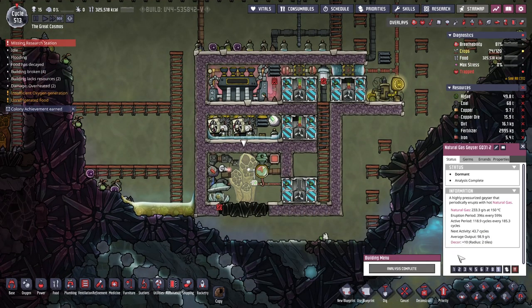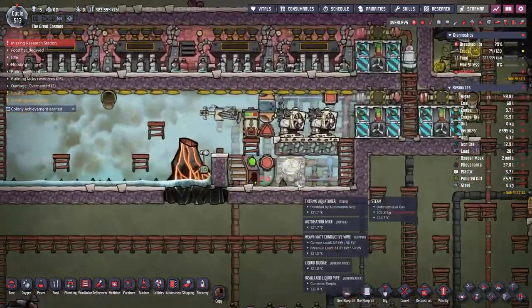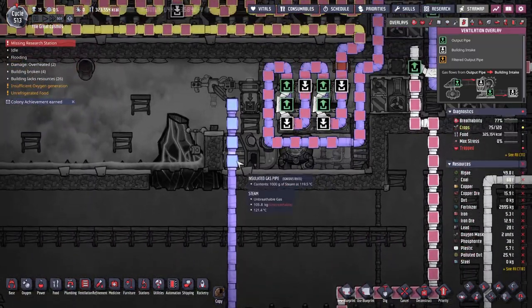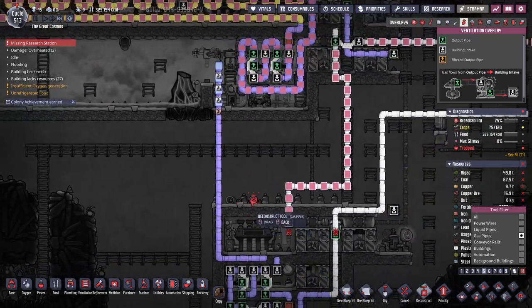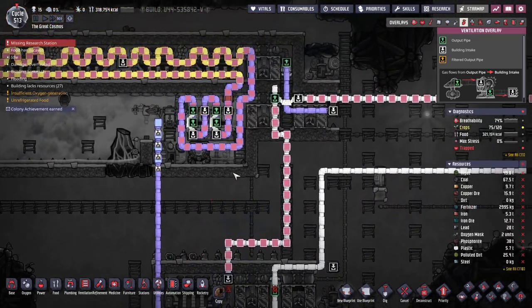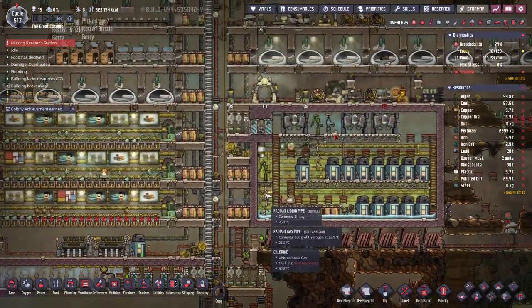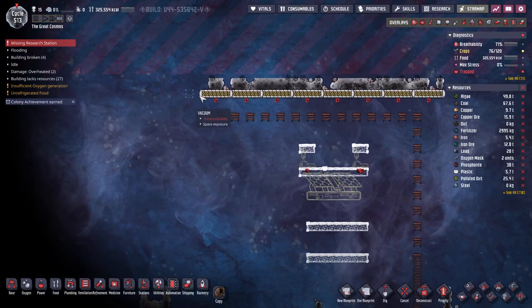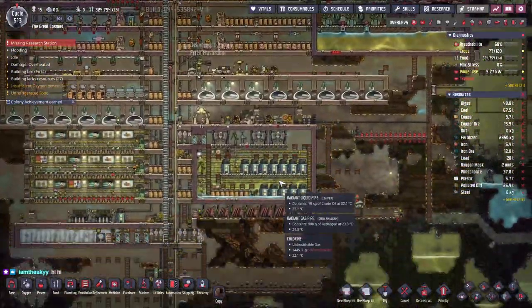Alright, how many more days until we can get this thing going? Forty-three point seven cycles — that's too many. I want it now. Can we just decon these? I think we can. How much steel do we have? Zero. Is that because we've got something queued up to use steel? Or we still haven't produced any more steel this entire stream, even though we have ten poker shells?